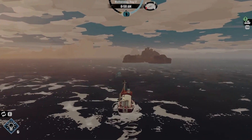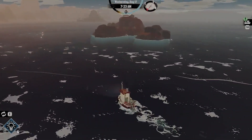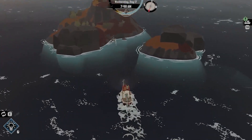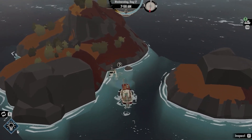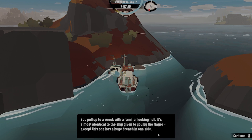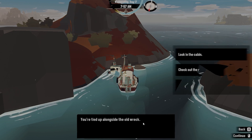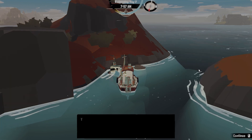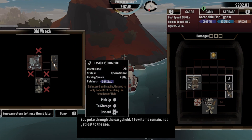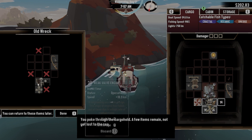There's a little island here with some stuff we can probably grab — let's try to get in there. Is that a shipwreck? It is! 'We pull up to a wreck with a familiar looking hull — it's almost identical to the ship given to you by the mayor, except this one has a huge breach in one side. We tie up alongside the old wreck and check out the cargo. You poke through the cargo hold — a few items remain, not yet lost to the sea.' A basic fishing pole, which I can't get, metal scraps I'm certainly grabbing, and a weak valve engine which I can put in storage.